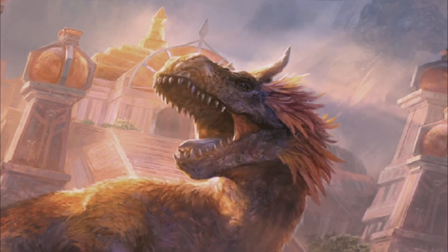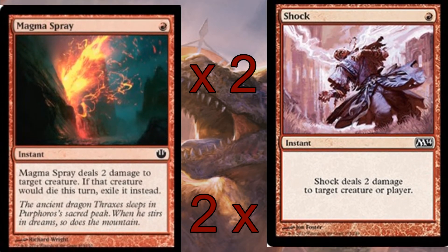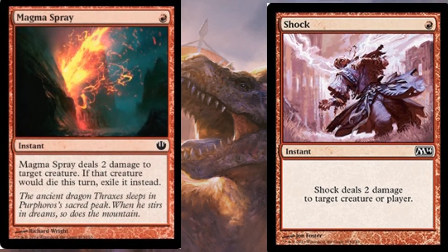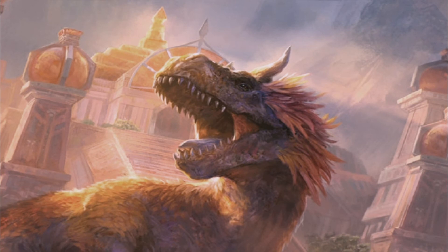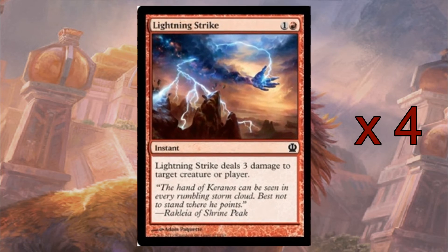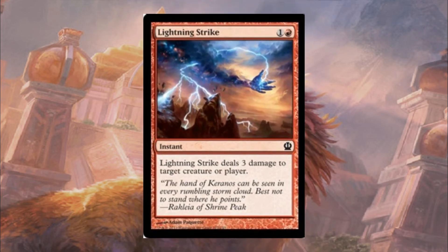We then have 2 copies each of Magma Spray and Shock. Magma Spray is obviously to deal with pesky reanimating creatures. Shock is to deal 2 damage to our opponent generally, or we are using it as a combat trick to maybe win in combat. We then have our last spell of the deck which is a 4-of Lightning Strike. This is purely to do 3 damage to target player, because we want to ramp with Neheb, or to remove blockers out of the way.